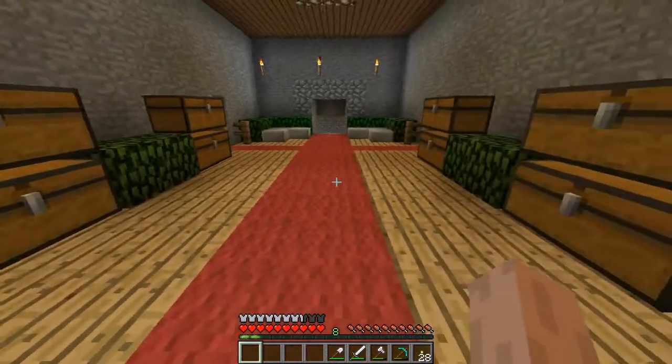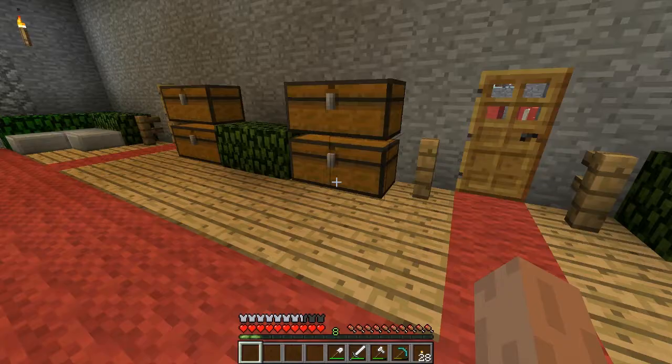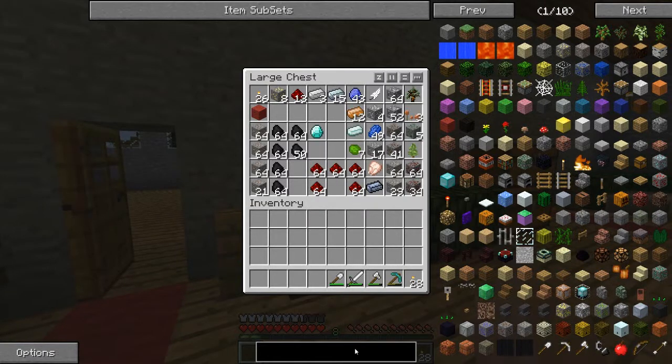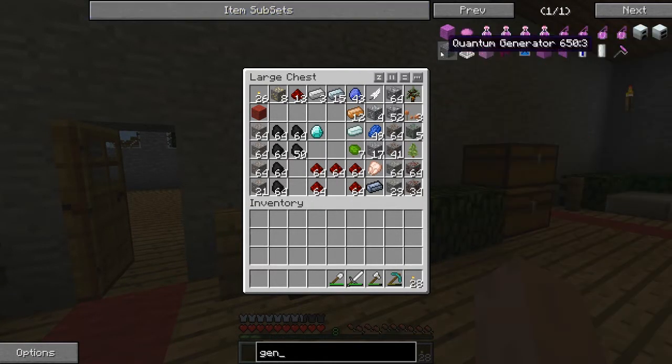I want to start working on some machines. The first machine that you really have to make when you're playing Feed the Beast is a generator. It gives you power - it's an easy way of getting power with coal, and I have plenty of coal right now, so I think it'll just be the best way.